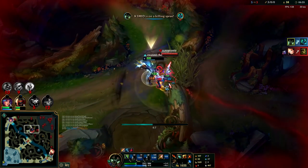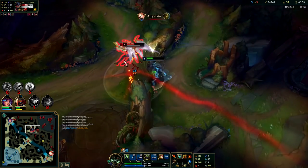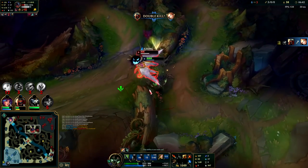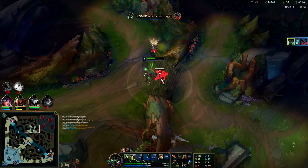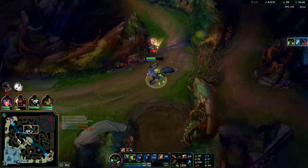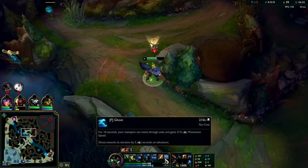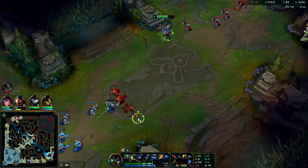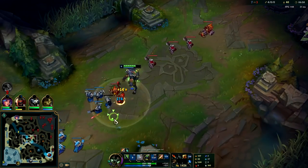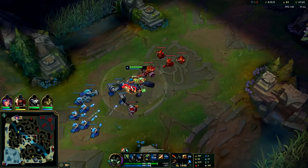Feels nice having Ghost. Auto attack, Q through, use our potions, hit him with the fear — there we go baby! It's all about that Warwick carry. Ghost actually gives you more options than Flash, and it's on a minute and a half shorter cooldown. It outscales Flash. Flash is only better for literally your first gank and that's it — outside of that, Ghost is just better on Warwick.